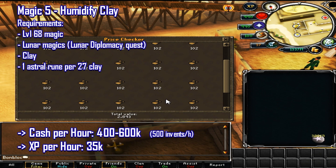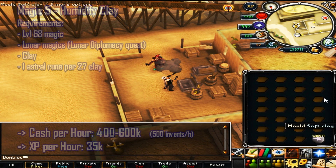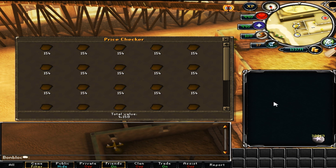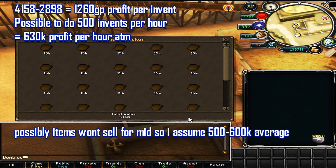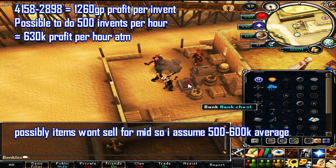Almost the same method works with clay instead of vials — you need clay and one astral rune per 27 clay. This makes between 400 and 600k profit, also around 500 inventories, and 35k magic XP. The clay turns into soft clay which you sell for profit. At the time of recording, approximately 1,260 gp profit per inventory, and with 500 inventories per hour that's 630k profit — though 500 to 600k is more realistic at mid-price.